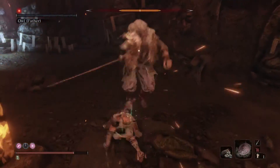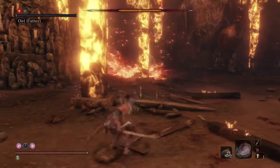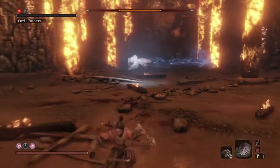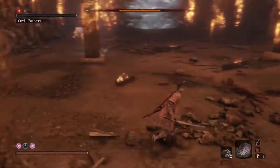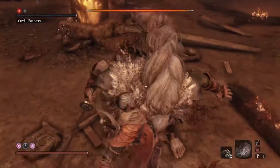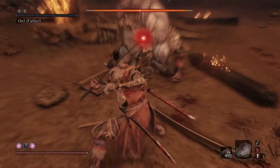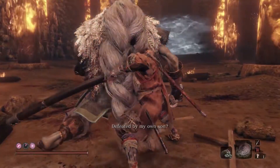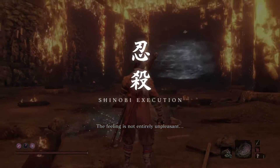The only other significant difference in the second phase is that his head stomp attack now gets some shurikens. He throws shurikens before he lands. Just press the attack here — run toward Owl when he's in the air and you will avoid the projectiles and have an opportunity to attack. Defeat Owlfather and you will receive Memory Foster Father, the Aromatic Flower, and the Father's Surpassed Achievement Trophy. Good luck and thanks for watching.